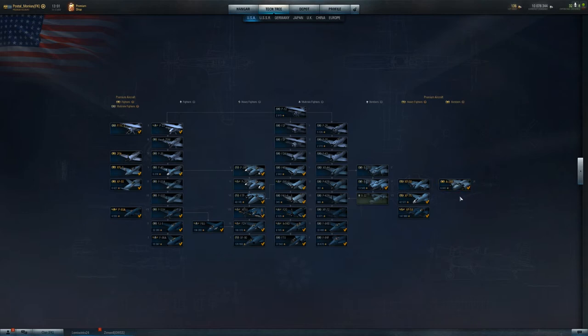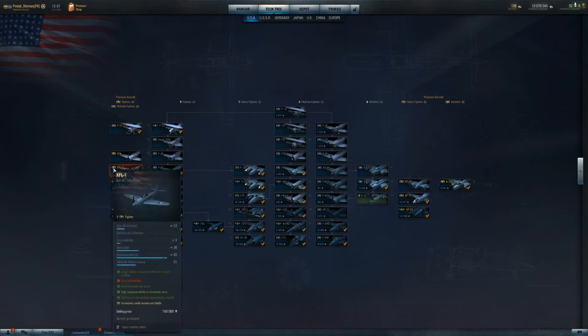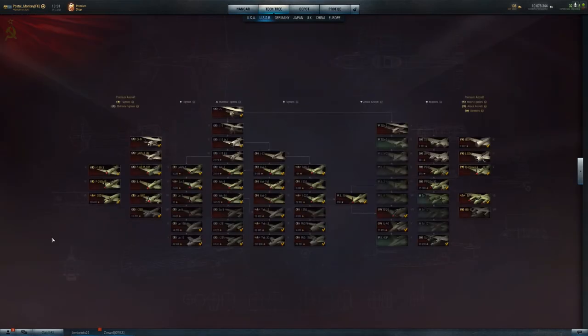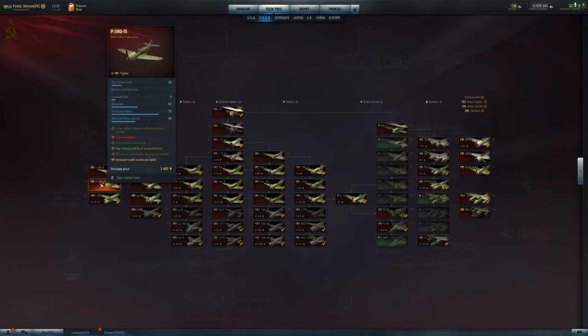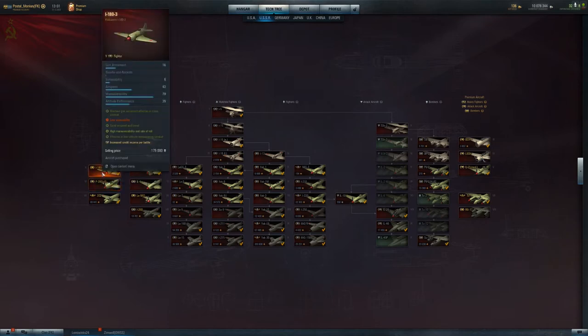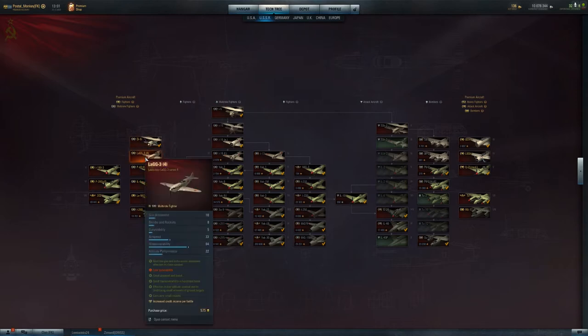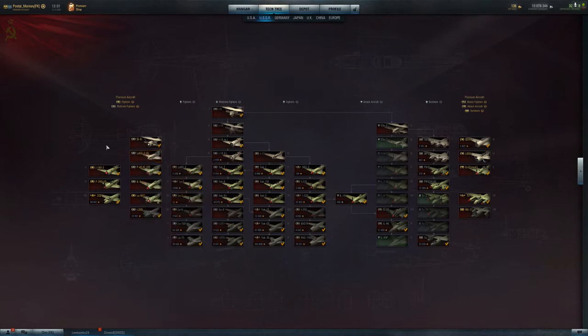The A-26B is an excellent tier 6 premium plane. The XP-55 you can only earn, not purchase. As for tier 5 and below, these will be super cheap — tier 5 is about 800 to 1,000 gold. The XLF-L1 is a pretty good plane, basically a P-39 at tier 5. The P-39Q is also a great plane. The Lag-3-4 is only 575 gold — now might be the time to grab it.